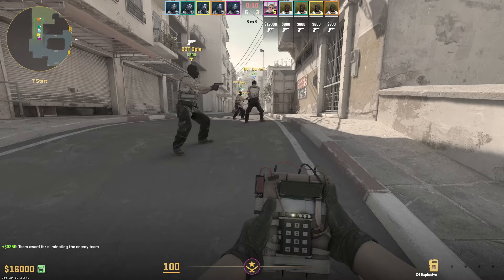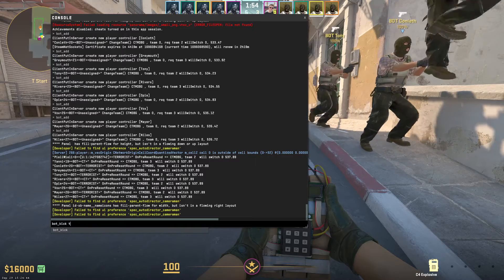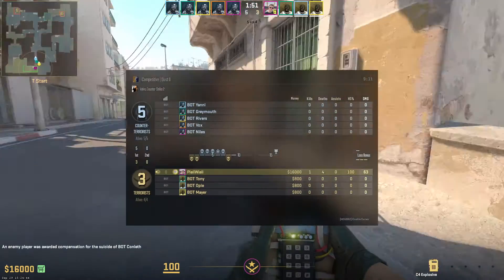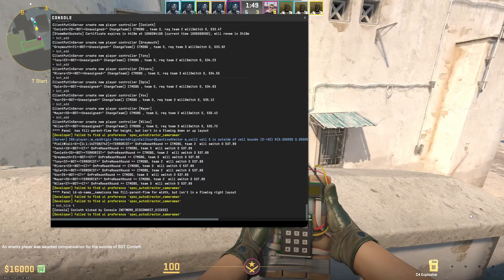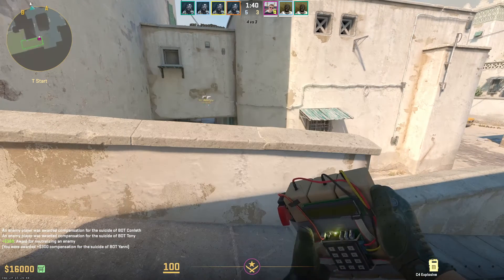I want to show you one last thing — how to kick all the terrorist bots, for example. So let's say I want to kick the bots from my team. I will type bot_kick and then type T, and now the bot will be kicked from the terrorists. If I type that once again, as you can see, another one will be kicked. And you can do this to kick all bots.